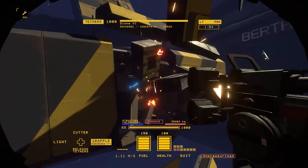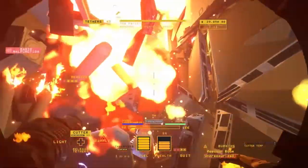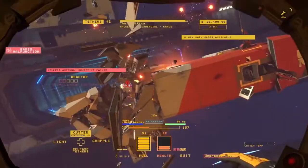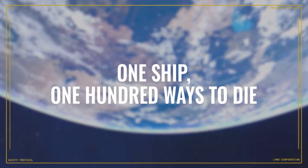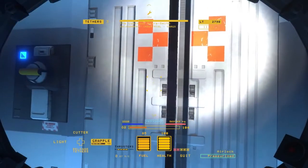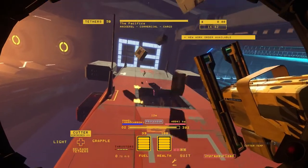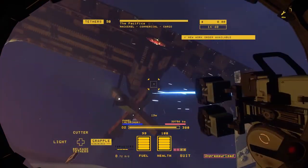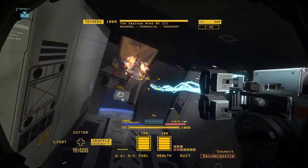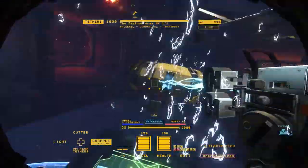If you pierce a hole in a pressurized room or accidentally clip the edge of a fuel pipe, the ship you're salvaging can quickly turn into a deadly metal trap. Every ship is different, but their dangers are the same. Pressurized spaces when exposed to a vacuum experience a decompression event as the oxygen rushes to escape. If you don't grab onto something fast, you'll be forced out into space too.